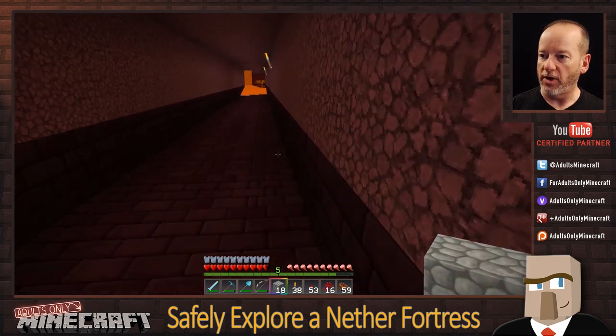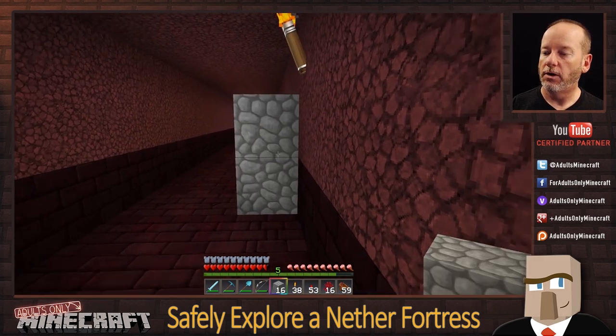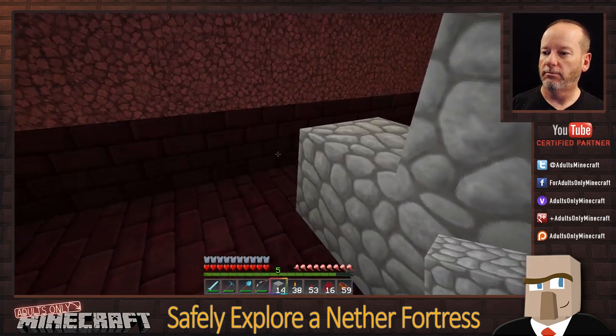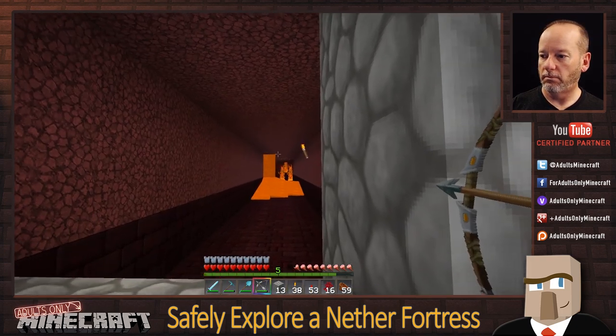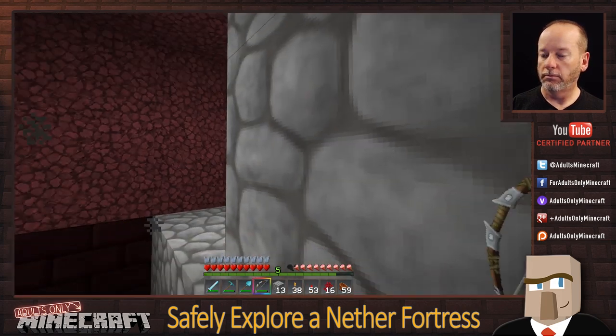Here's another tip: if there's no place to hide, make a place to hide. Just like that — build yourself a quick shelter using your cobblestone.